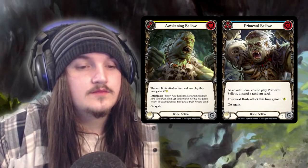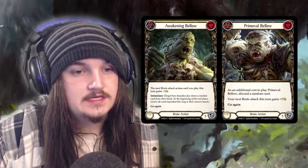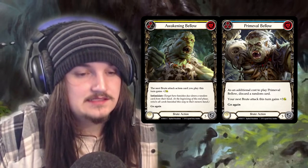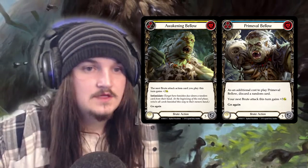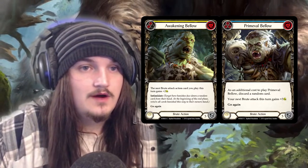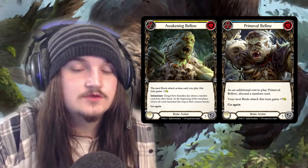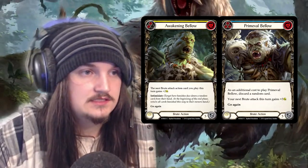Next, I'll be looking at Primeval Below and Awakening Below. Awakening Below states the next Brute attack action card you play this turn gains X attack, while Primeval Below states your next Brute attack this turn gains X attack. Primeval Below allows you to use both your weapon attack and cards from your hand, while Awakening Below requires it to be an action card — cards you play from your hand — so you can't gain the additional attack off your weapon attack.